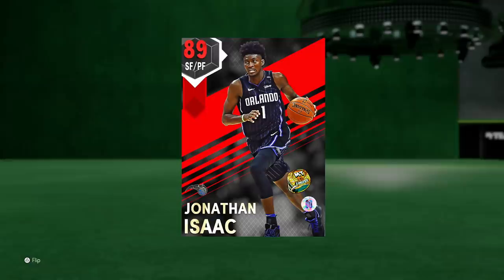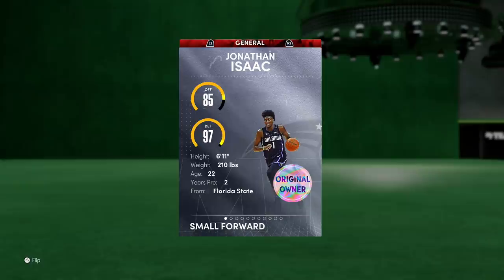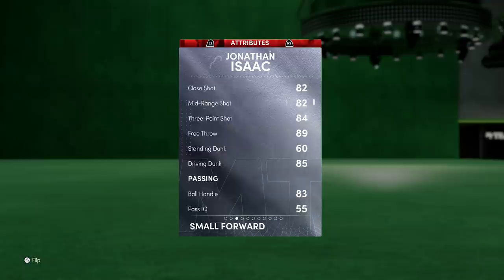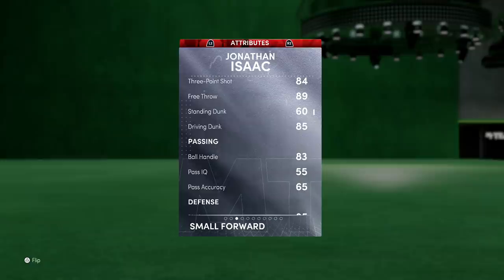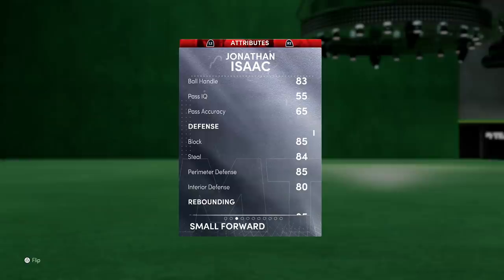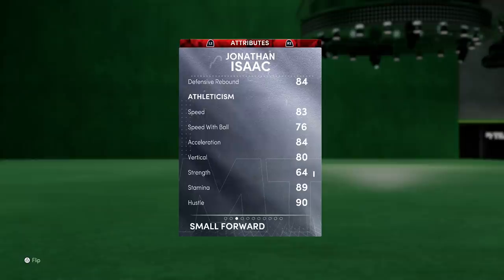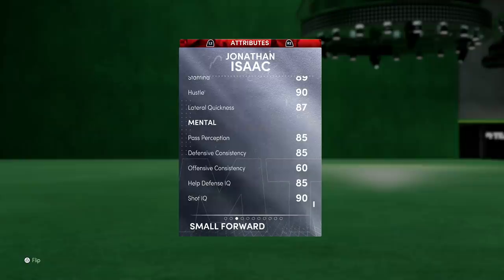Flipping him over, you can see this card plays small forward and power forward, and he's 6-foot-11, 97 defensive overall, 85 offense. He's got an 85 driving layup, an 82 mid-range, an 84 three-point shot, an 89 free throw, and an 85 driving dunk. He's got 83 ball handling at 6-foot-11 — we're basically playing with a ruby Giannis that can shoot the ball. His defense is 85 block, 84 steal, 85 perimeter, 80 interior. He's fast too: 83 speed, 84 acceleration, 76 speed with ball, 87 lateral quickness.